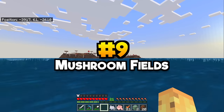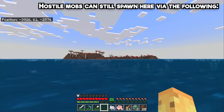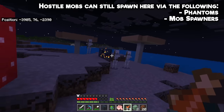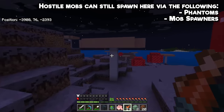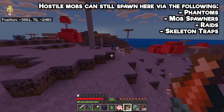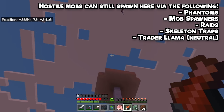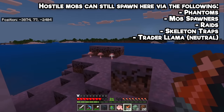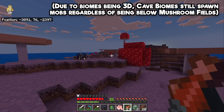The most famous fact about the mushroom island is you can never find hostile mobs there — but there are many caveats. These include: phantoms still spawning if you don't sleep for three days; monster spawners below the surface still spawning mobs if dark enough; pillager raids; skeleton trap spawning skeleton horses and riders; and the wandering trader spawning llamas that will attack you. That's five situations where hostile mobs can appear — plus a sixth: if there's a cave biome below, it overwrites the rules of the mushroom biome above it.